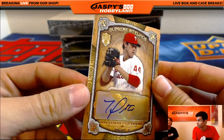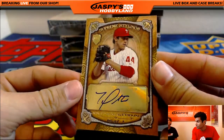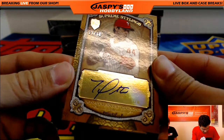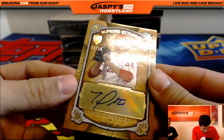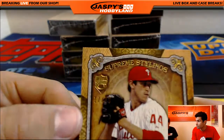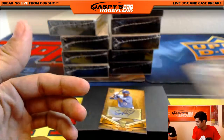There's our first one — very nice. Initially thought it was Jonathan Papelbon but looking closer it's actually Jonathan Pettibone of the Phillies. The autograph is right on the card, numbered 17 out of 50. That's going to Chris. Congratulations.